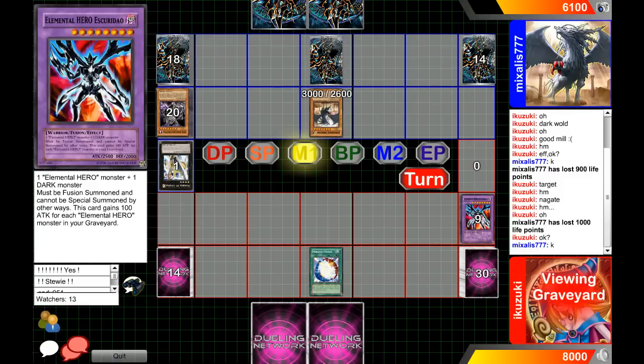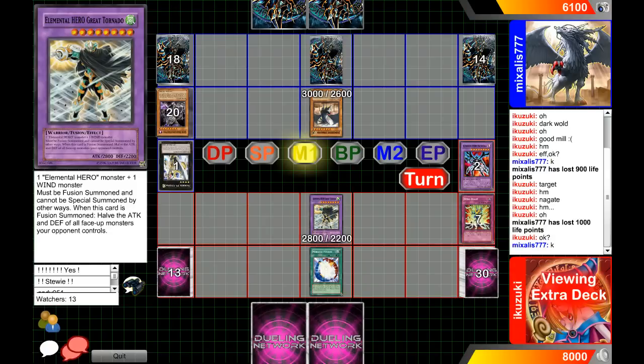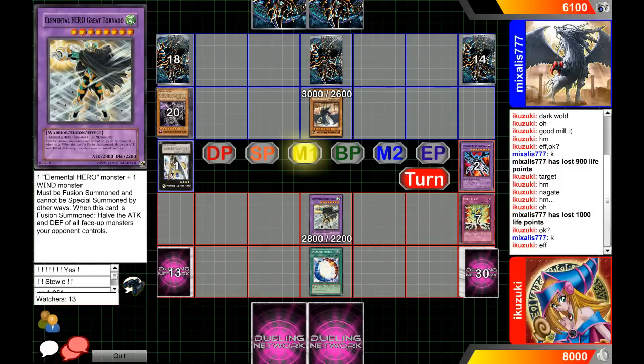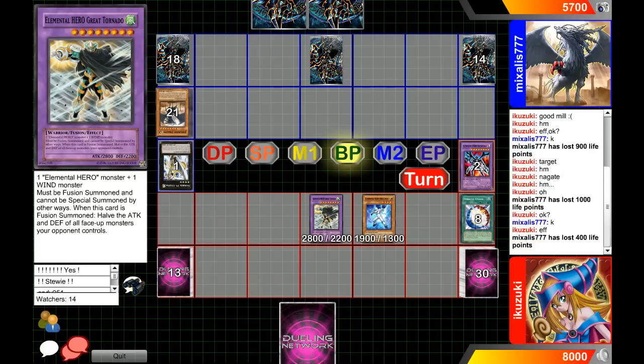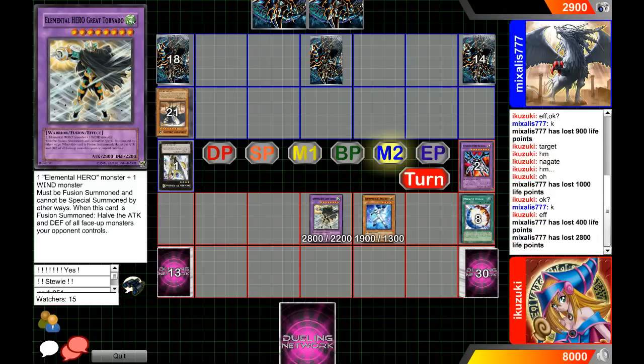Lightsworn generally doesn't have great back row unless he's playing Bottomless, and blue is super-sacking him because Lightsworn generally doesn't run traps — especially when you're mixing with Dark Worlds, where you sacrifice a lot of other cards you'd normally want to main deck, like Solemn Warning. Our player activates the effect of Raigeki Break to halve everything and attack. If blue has another Judgment Dragon, what are you going to do? JD becomes 1500 and he sets one in face-down defense.